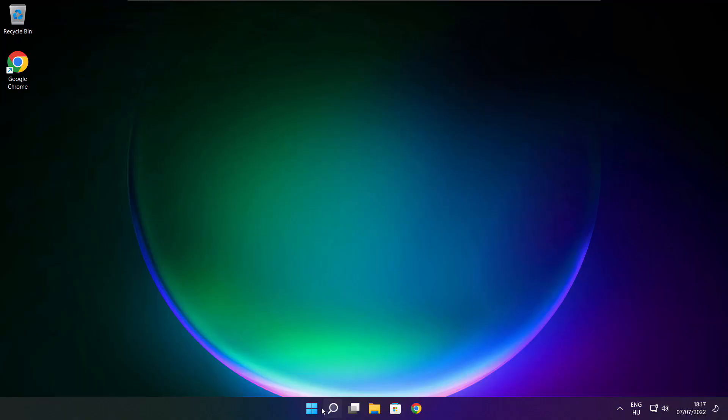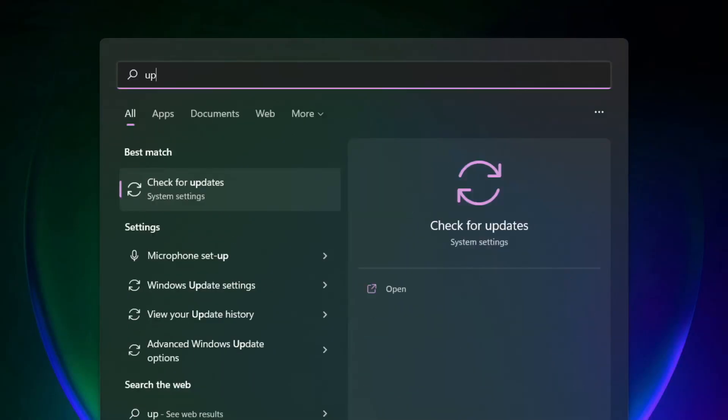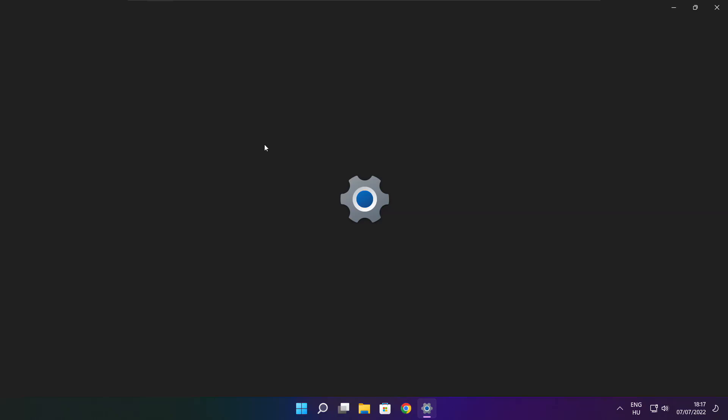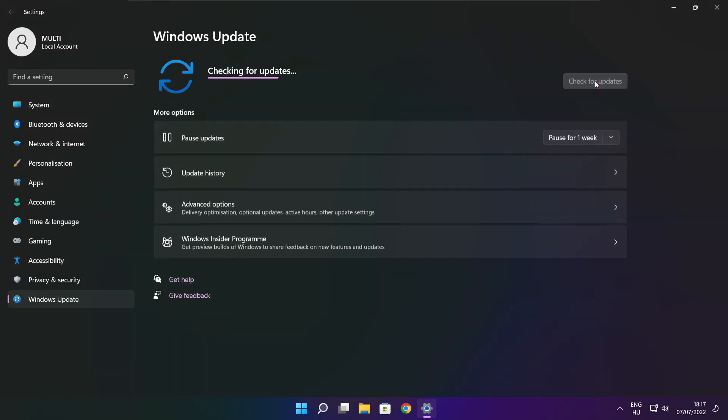Play the game. If that didn't work, click Search Bar and type Update. Click Check for Updates.